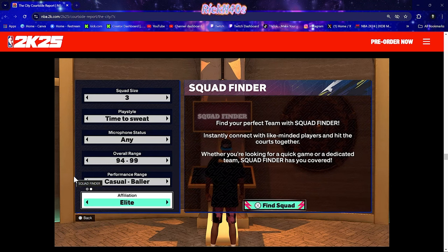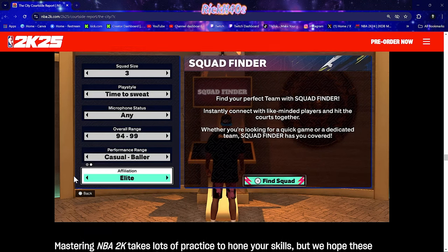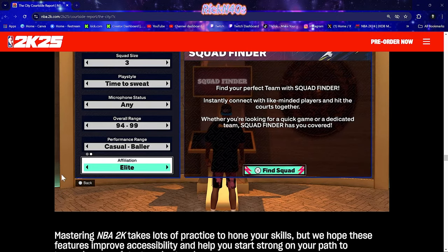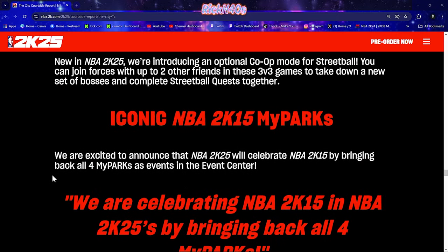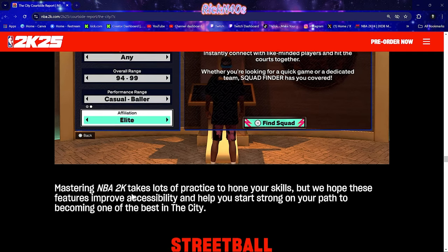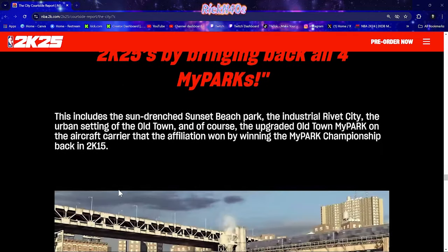This is one of the big parts that I loved about the whole situation — the Squad Finder. I think the Squad Finder is going to thin out the looking-for-group posts a whole lot. You can type in your squad size, the play style you're looking for, whether you want guys with a microphone or not, overall range, performance range, and affiliation. You can search for a squad based on all that. All the sweats will actually have a way to find like-minded players.